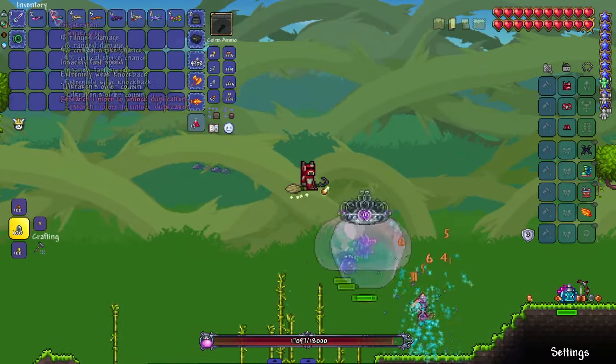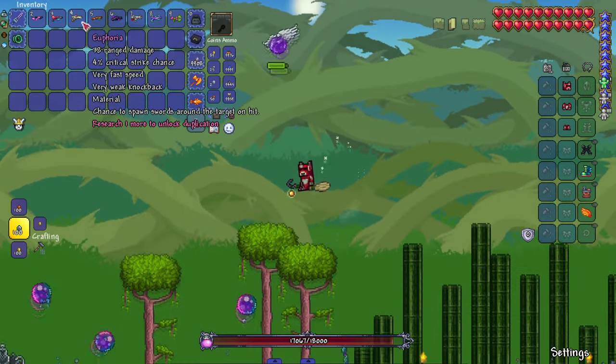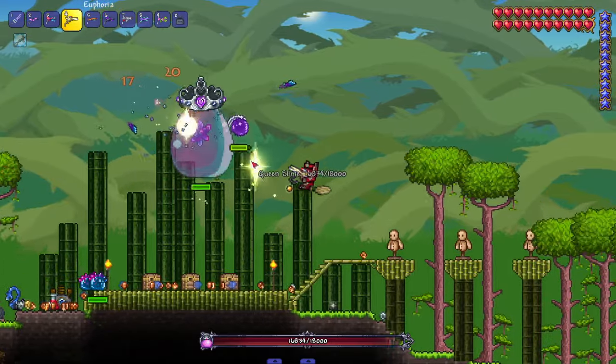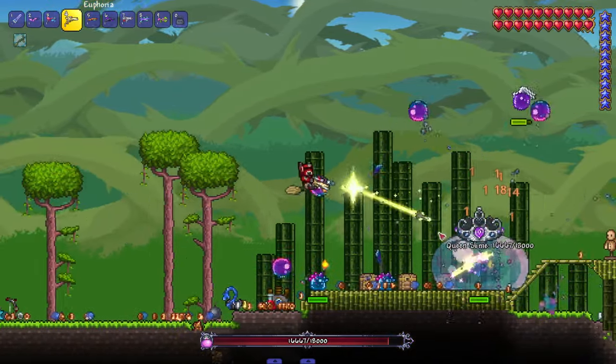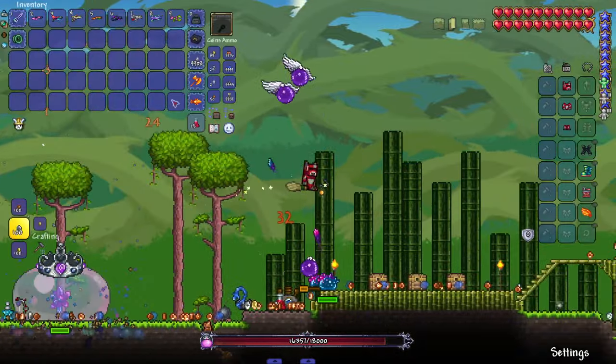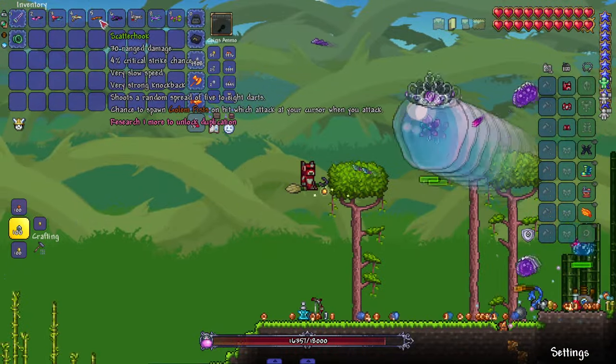We got the Euphoria — chance to spawn swords around the target on hit. This looks like a Hallow weapon. A lot of what's mattering for our damage right now is the darts themselves, since our darts only do four damage. We got the Scatterhook — shoots a random spread of five to eight darts with a chance to spawn Golem fists.